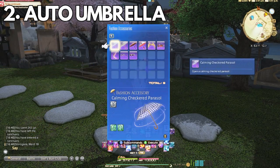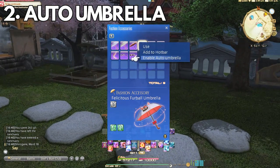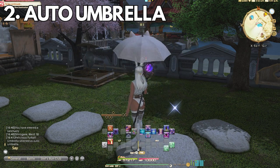Number two: the infamous auto umbrella. You'll need an actual umbrella fashion accessory — that's where a lot of people go wrong, not having any umbrellas to use this function. Once you have an umbrella of choice, right-click on mouse or press X or Square on controller and hit Enable Auto Umbrella.